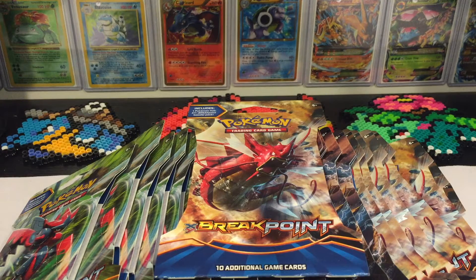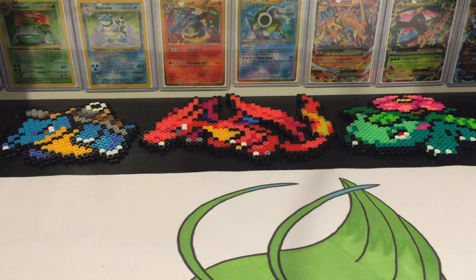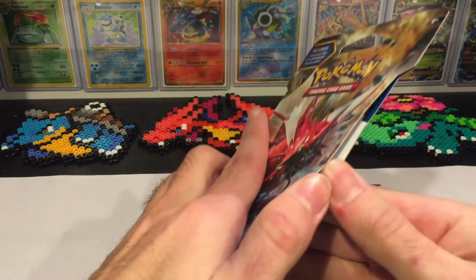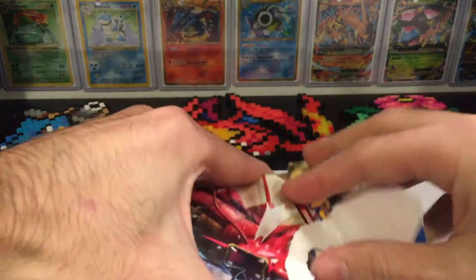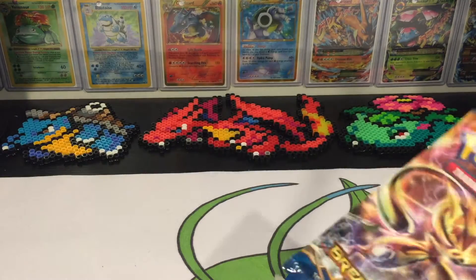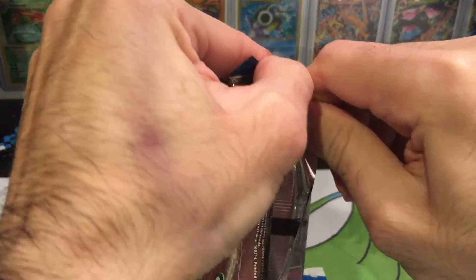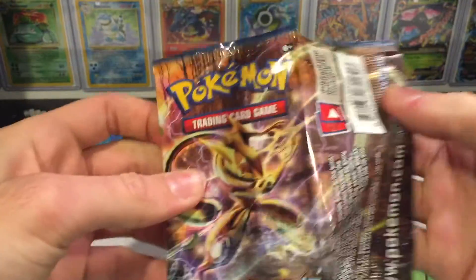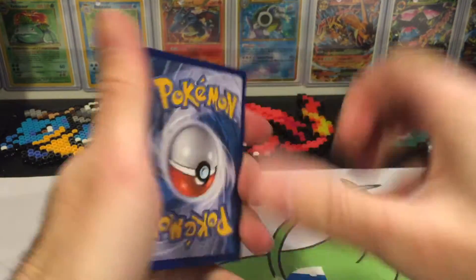Let's get right into it. We've got 24 blister packs — hopefully we can pull something pretty cool. We got the Gyarados artwork. I did pull the Ho-Oh full art previously in Breakpoint. I'm hoping to get the Espeon full art card — I really enjoy the artwork on that card, one of my favorites in the set along with the Gyarados of course.